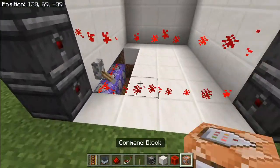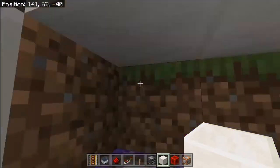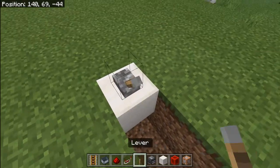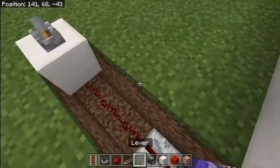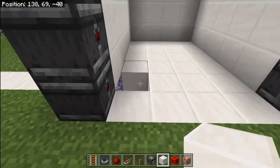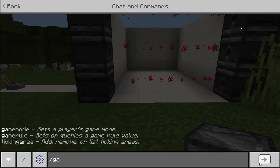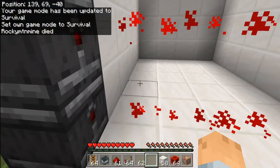Once we have all three active and going, I'm going to move the lever over here. I'll make a little pathway, put a redstone repeater right there, make a secret lever, and connect it with some redstone — bam. Once you've done that you are ready to rock and roll. Going into game mode survival and running into this — as you can see I instantly die.